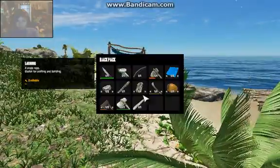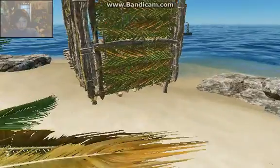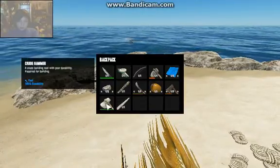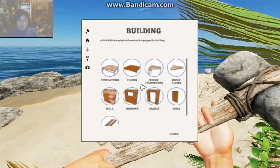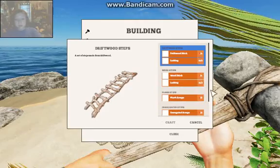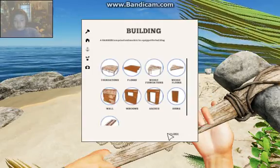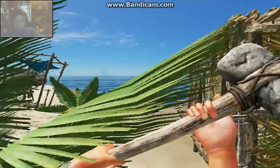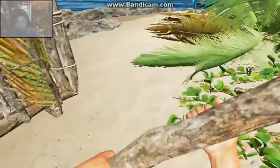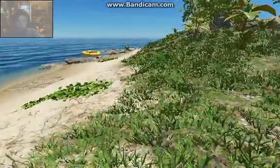I am doing pretty good — actually, I'm doing really well. I think I'm gonna go ahead and make the stairs I need for my house. I'll go ahead and do that real quick. What sticks? How many sticks will it take? That's one, and now I need a billion more.